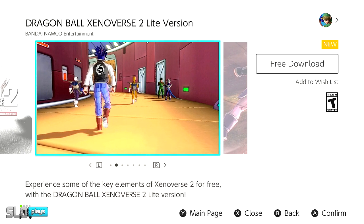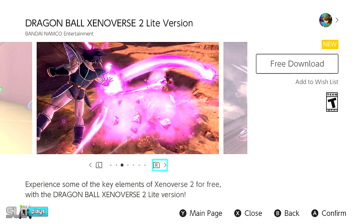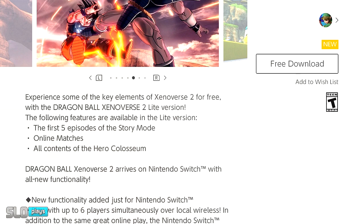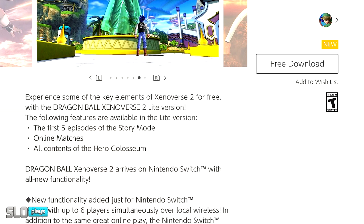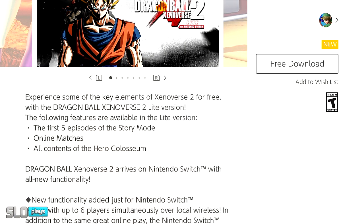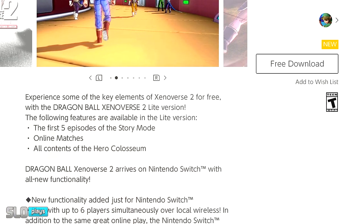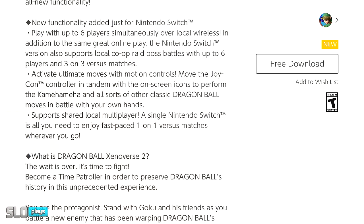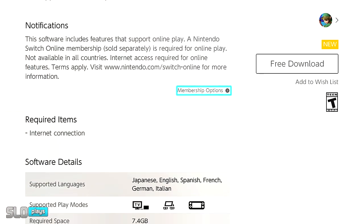I'm going to assume you do need it because this does have online features and functionality. So if we scroll down here, it says: experience some of the key elements of Xenoverse 2 for free with the Lite version. It will include five episodes of the story mode, online matches, and all the content of the Hero Coliseum. Sounds exactly like how it was on the PlayStation 4.